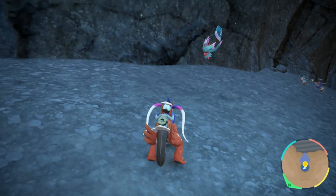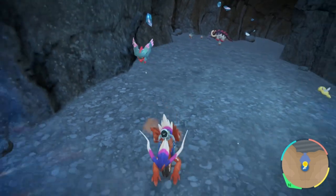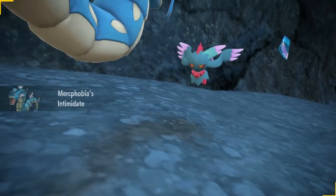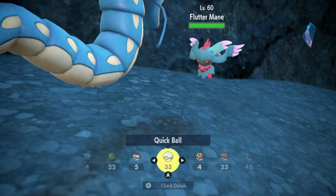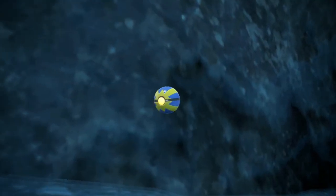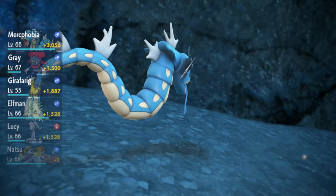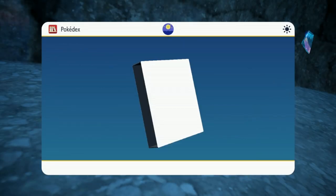Fluttermane can kind of spawn everywhere in the area, but it is much more common to be found towards the front part. There is Fluttermane — the Misdreavus Paradox form — a ghost and fairy typing. Quite an interesting typing. Unfortunately, the only downside is that the design is kind of plain, because all they really did was make the hair pieces a little bit longer and just called that good enough.